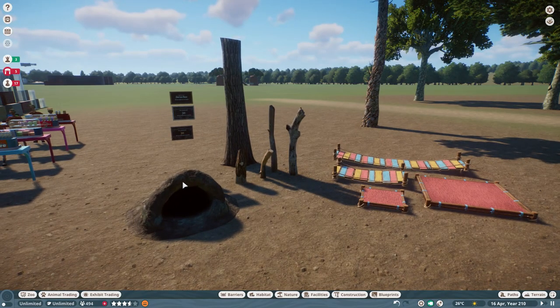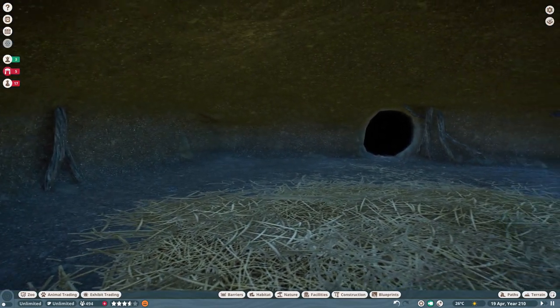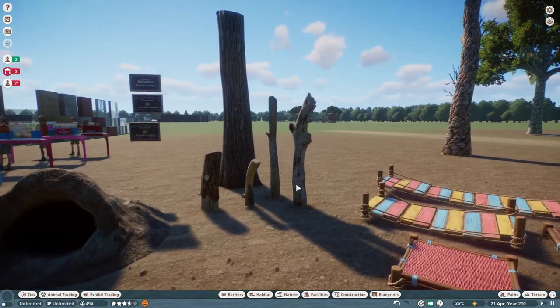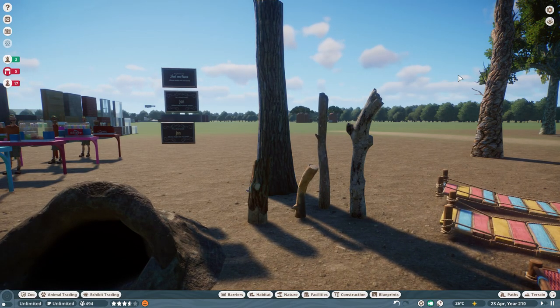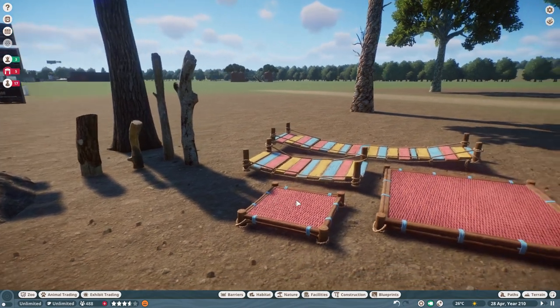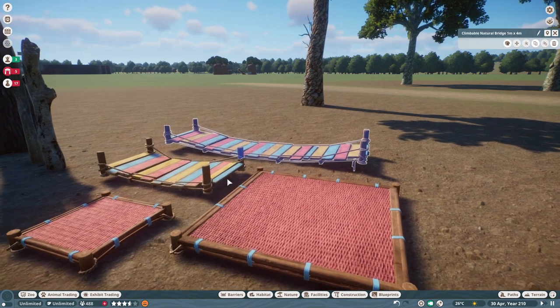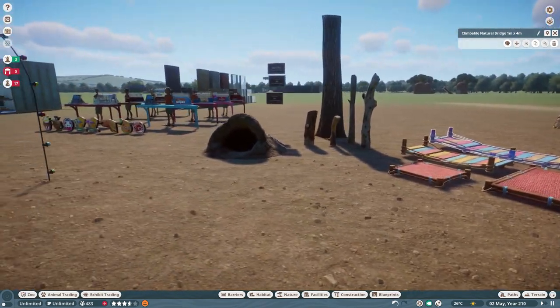Over here we've got some habitat bits. We've got the new burrows which are very cool - if you go down into the ground you can see inside them and you can link them up to the cameras and stuff like that, your billboards. We've got various new climbable natural tree branches, which is quite nice, as opposed to the standard kind of proper logs or beams. And then we have climbable platforms, nice and colourful, and a climbable bridge as well - flexi colour stuff.